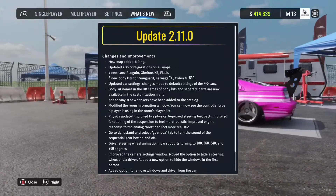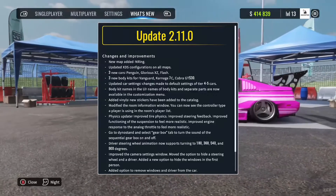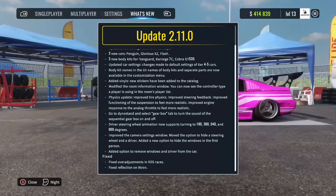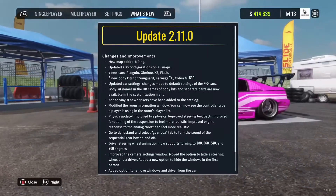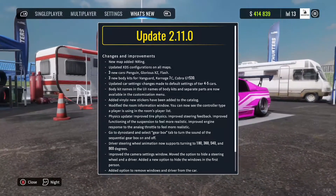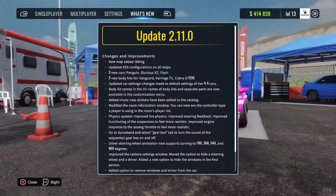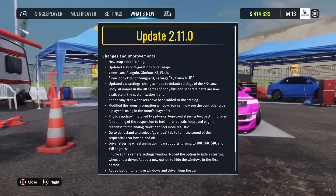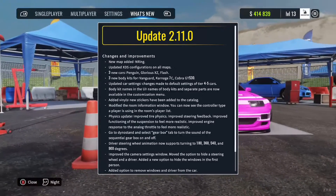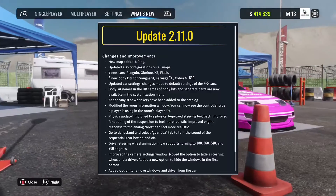What's up guys, today I will be going over the update 2.11.0 on CarX — these are the patch notes. The new map End Ring is just another racetrack; it's not really a drift track. The inside you can drift, but it looks a lot more like a grip racing track, so I'm not a big fan of that, but it's sort of fun to drift on.